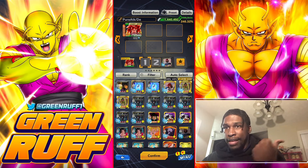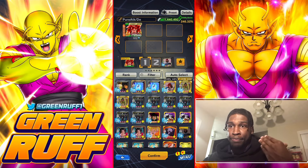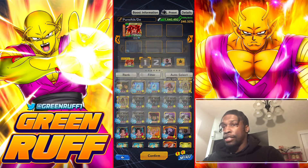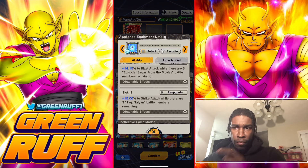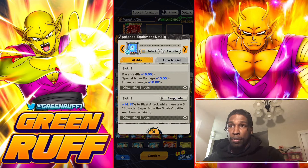Now for his Fusion Warriors team setup, running him on Fusions is going to be pretty powerful. He can pair with Ultra Vegeto Blue, who is still solid as a purple, and you can run a green-red lineup with him and the Pikkon Gogeta team unit. Pikkon Gogeta is also going to be Zenkai buffed since it buffs the green Fusion Warriors too, which is really powerful.